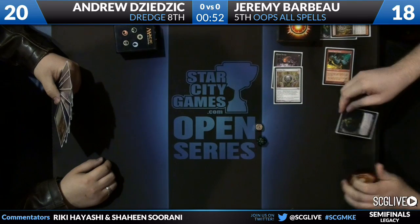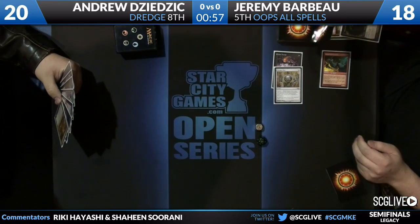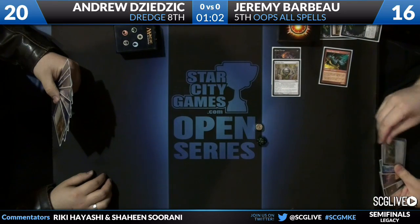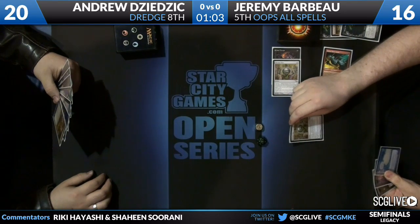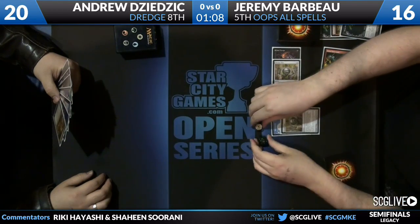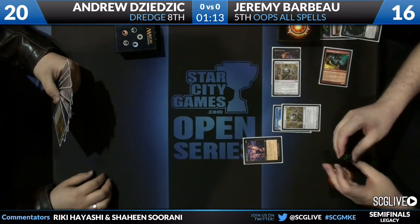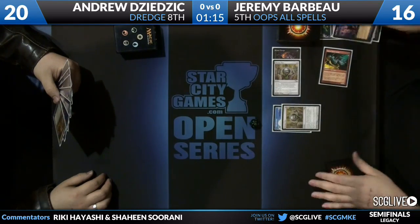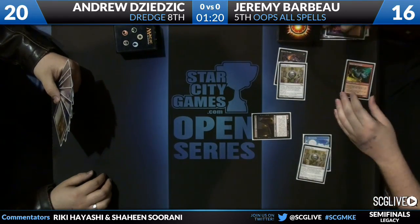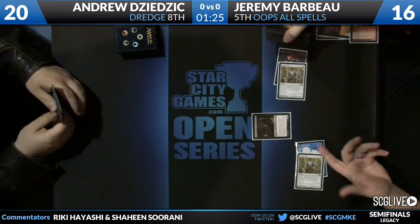The other one, the Undercity Informer, has to sacrifice. In order to reanimate it — if you have two Narcamevas and the Balustrade Spy, you can still do it. So if you draw three, you can't. He imprints a Narcameva to another Chrome Mox, uses two mana to play Cabal Ritual, makes three black and then a blue. And there you go — the Balustrade Spy. Target me, I have no lands. Going to flip my entire library, get three Narcamevas here.